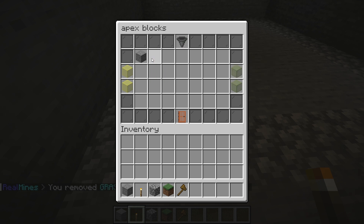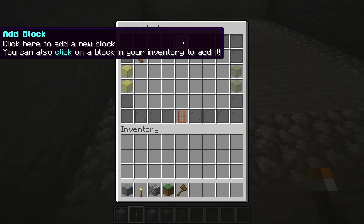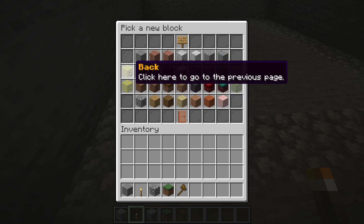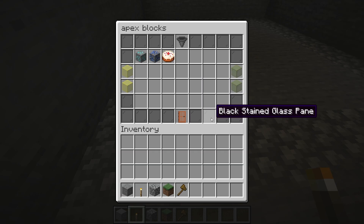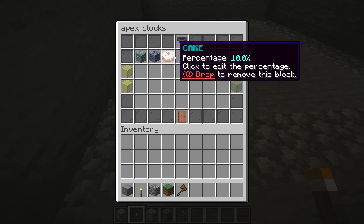If you're wanting to remove anything, hover over it and press Q on the keyboard. As for adding any new blocks to the mine, click the hopper at the top to reveal the options. Navigating through them requires you to press on the glass to the right and left of the menu. Once you've found your desired blocks, click on it. After doing this, it'll return you back to the main area so you can assign the percentages.